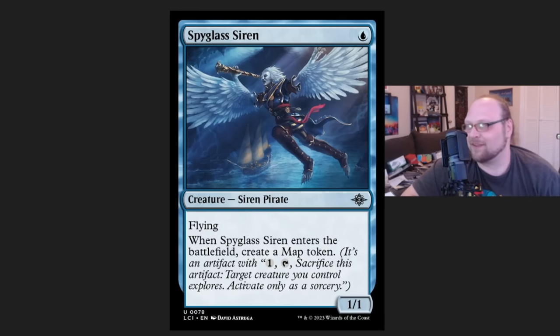Also, Spyglass Siren — I believe this is kind of the last honorable mention — but there is an Azorius aggro midrange tokens kind of pile going around standard right now that has had mixed results. Sometimes it does really well, sometimes it does kind of middling. But this has shown up in at least two of those lists that I've seen over the weekend. Pretty decent little value creature, no surprise that it showed up.